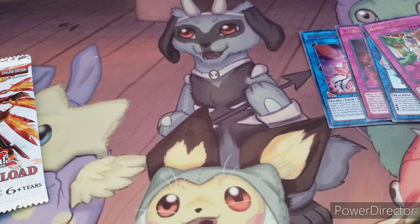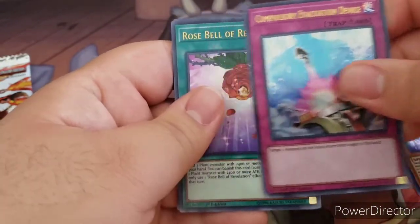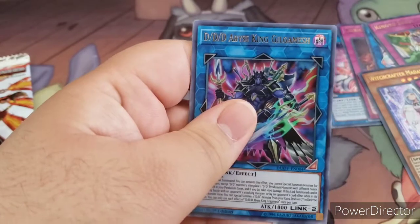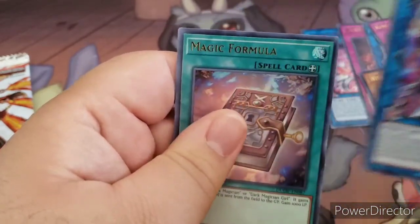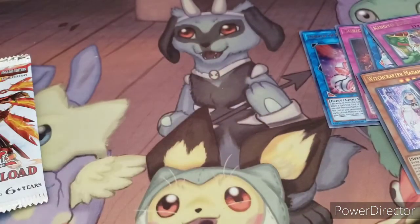Pack number two: starting off with Witch Crafter Madame Verre, Compulsory Evacuation Device — not bad — Rosebell of Revelation, Triple D Abyss King (if you saw my other video with the Double D deck, this guy is a star of it), and Magic Formula. Not bad, not bad.